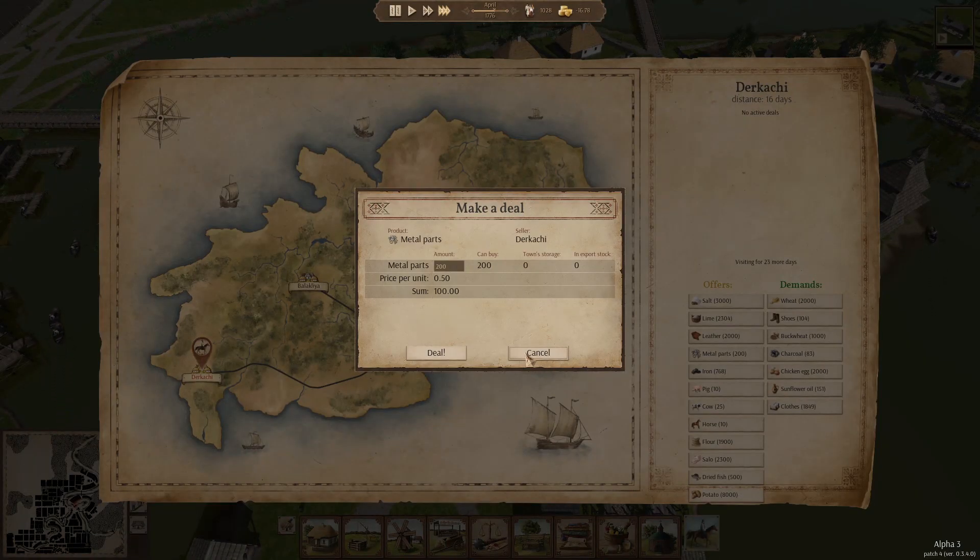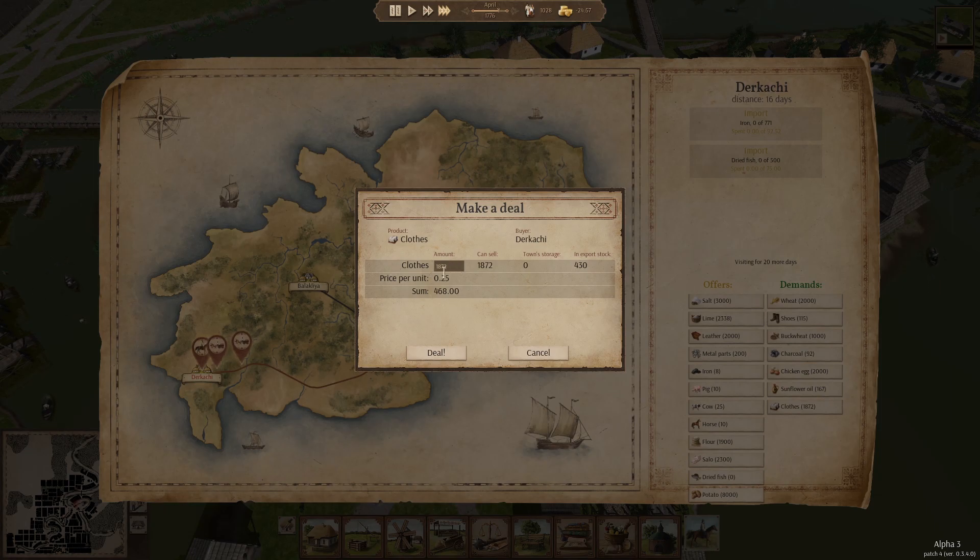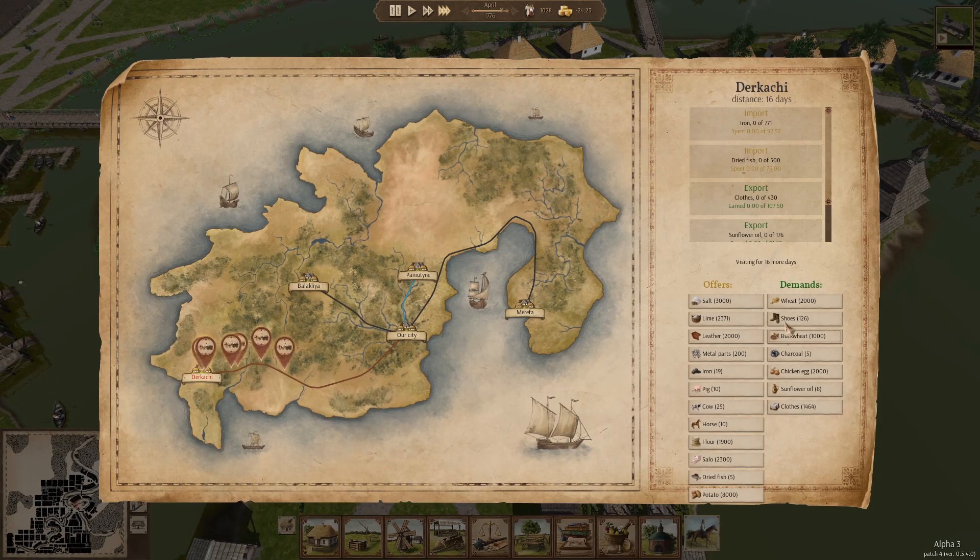Metal parts — if we need them, we'll make them. Iron — oh, we need iron, so I'm gonna buy iron. Don't need livestock. Flour — we shouldn't have to buy ever. Plenty of sallow. Dried fish never hurts. Potatoes, we have plenty. Clothing — I can sell 430, so we're gonna do that. Sunflower oil — I can sell all of that. Charcoal — I have 2.5 million, you can buy 96, that's okay. Shoes — I can sell shoes. All right, that'll work.